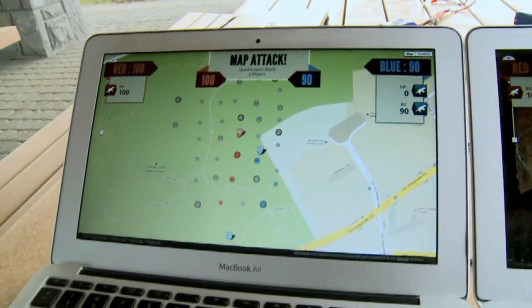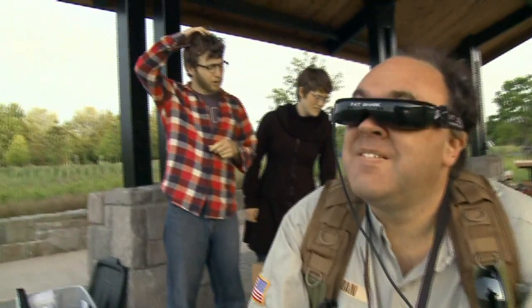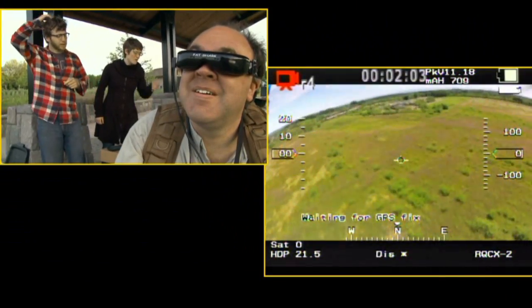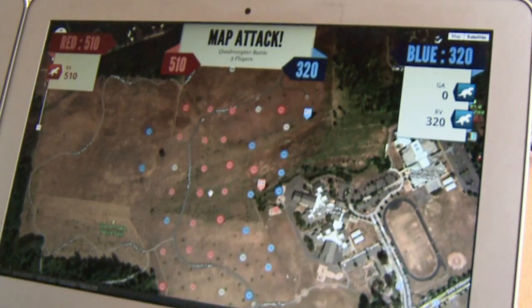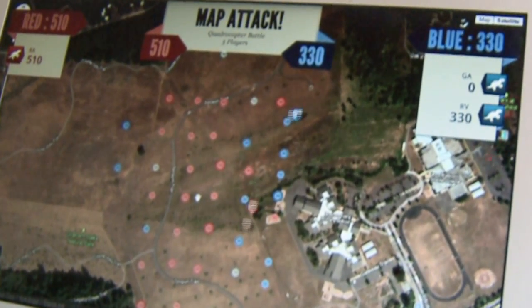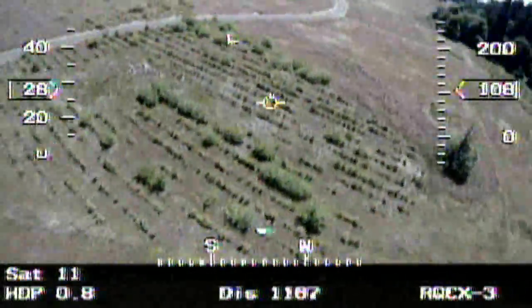When they actually started playing, you could watch it on the screen and see the points update as they move around. We were telling them which direction to go because they're looking through the video on the plane and can't see the map. I think it was me and Amber directing each quadrocopter — 'There's a hidden 50 up there, go right, take up right, keep on that same heading and just keep going back, move it to the left, all the way towards the back of the field.'